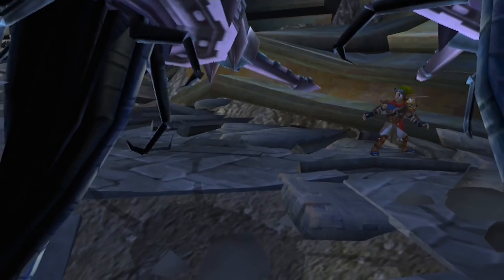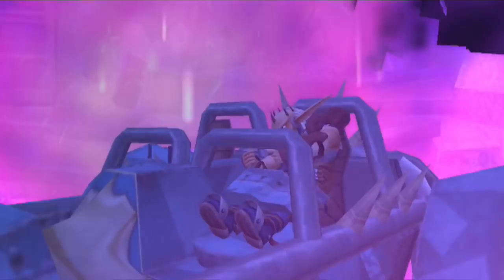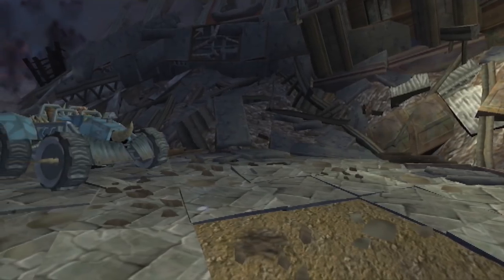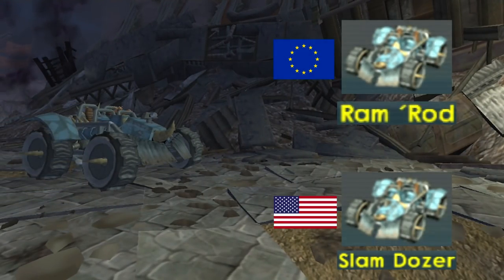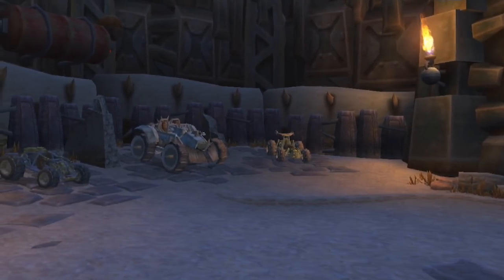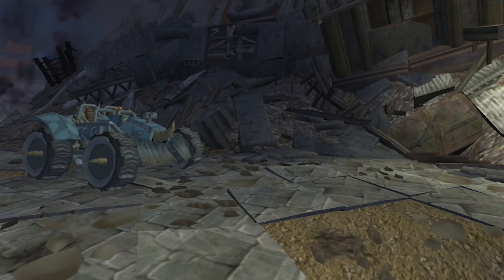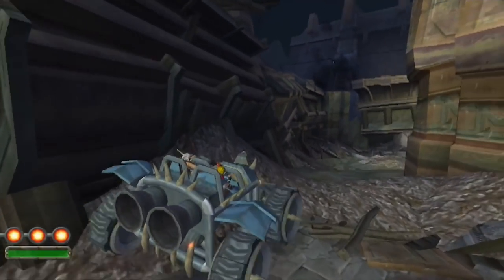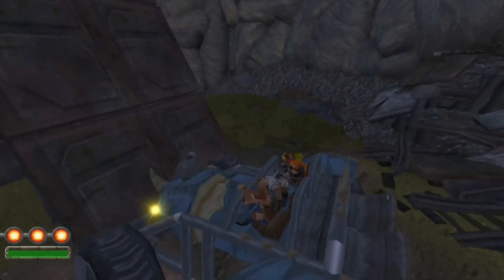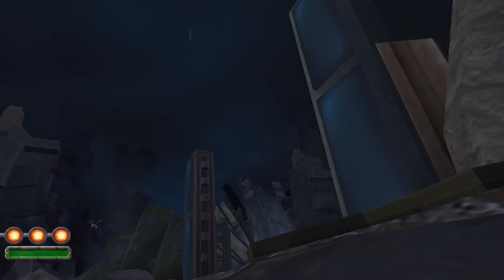As Jak and Daxter assume their fate, Damus smashes through a door above the two and saves the day. You now take control of the Ramrod, or the Slam Dozer, depending on the version of the game you own, which is a vehicle that's been in your sights in the Spargus Garage from a very early point in the game, but its usage is for this mission alone. Your goal is to work your way through the palace ruins, smashing into doors, lowering bridges, and disabling electric force fields by ramming into the towers that are powering them.